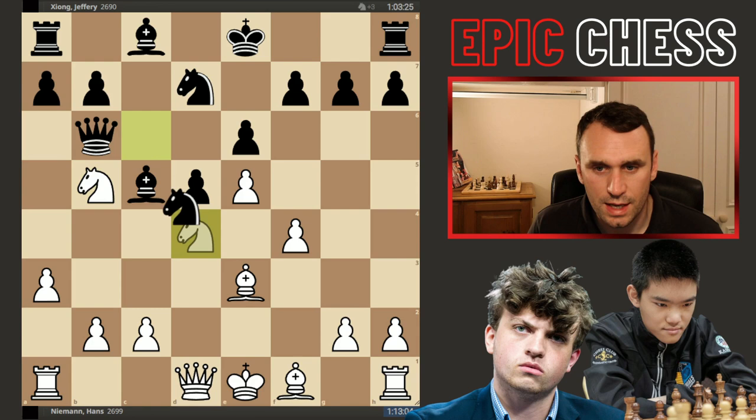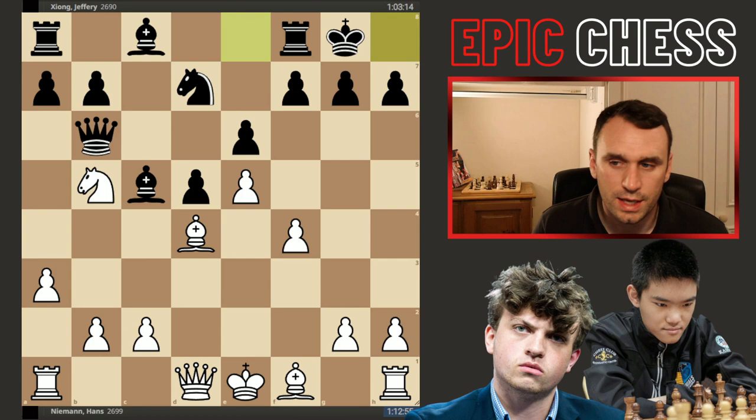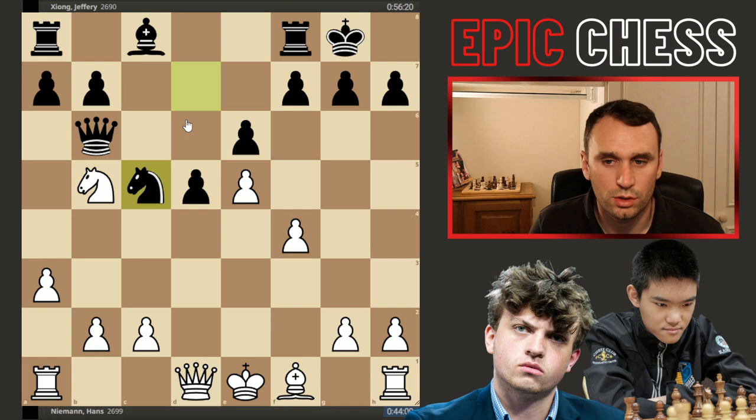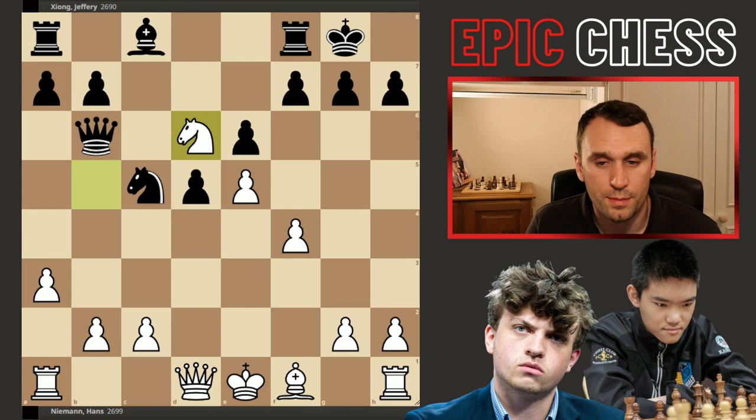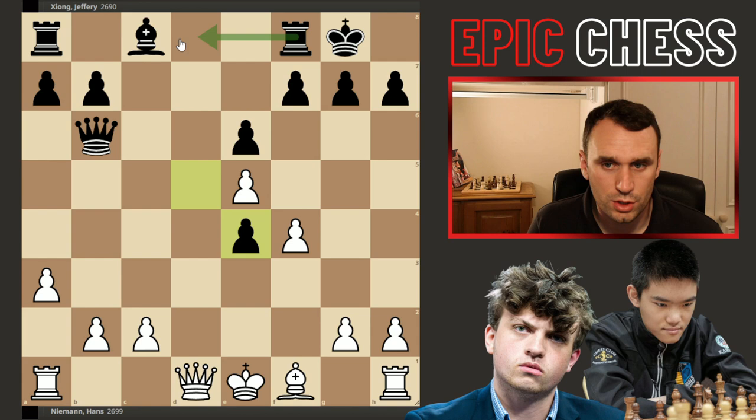Instead we had the knight taking on d4, the bishop recaptured, and now castles from black — you don't want to get hit with the knight d6 check. So the king tucks away to safety. Now we had captures on c5, very logical to weaken the d6 square. But you don't jump in immediately with knight d6 — that would be a mistake. Then black can go knight to e4, challenging the knight, takes is forced, pawn recaptures, and this is a good position for black — the rooks come into the d-file very quickly, the king's not yet castled. Advantage black.